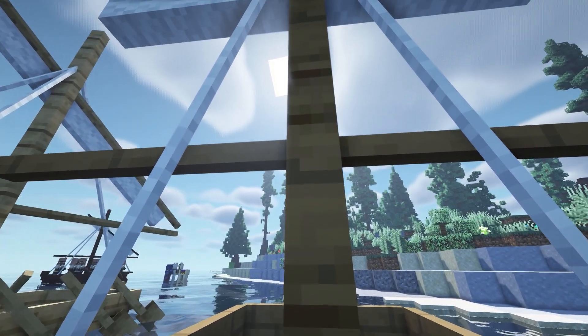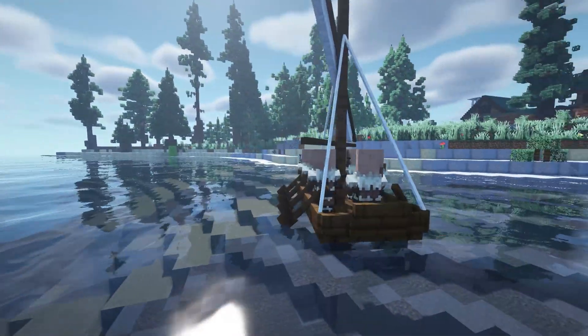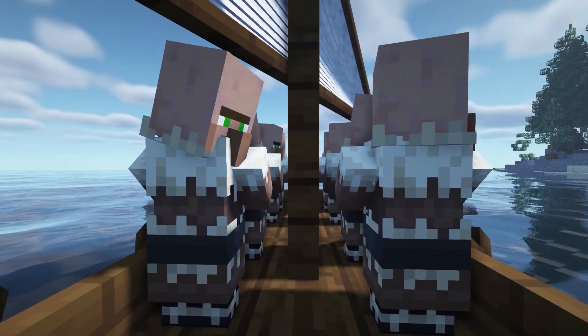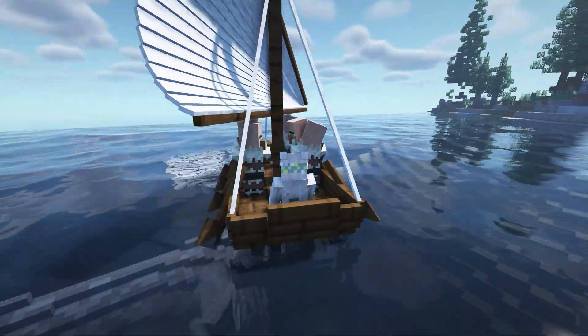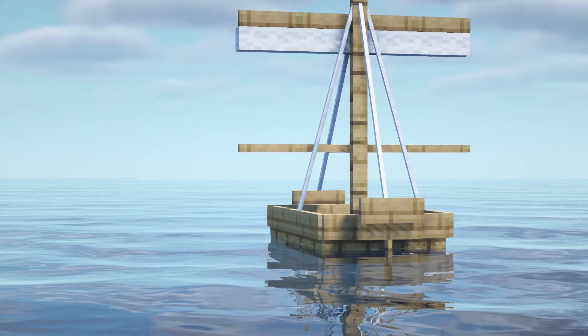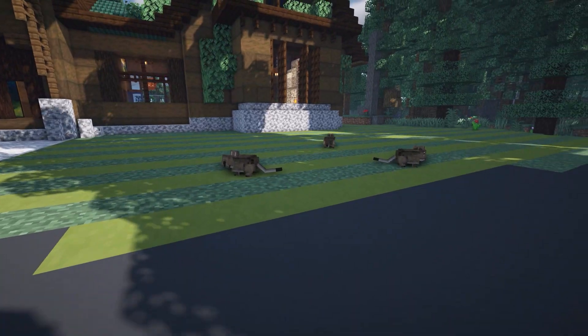Up next we have Small Ships. This adds boat-like ships to the game, including a type where you can add villagers to them for easy transportation. You can ride them, break the sail down, it supports different wood types, there are a couple of different types, and you can store stuff in them too.